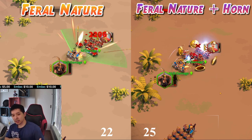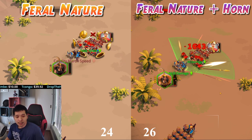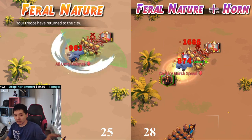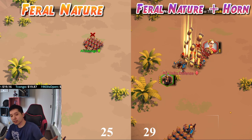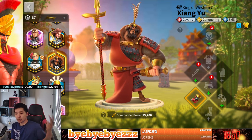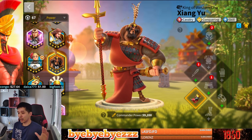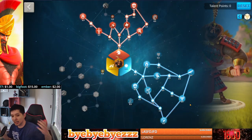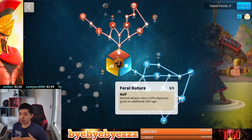After this testing video, I'll explain why I want to stack more rage on XY. In terms of damage, the one with Feral Nature and Horn of Fury was able to kill an extra 60,000 more units. At the end of the battle, the one with Horn of Fury and Max Feral Nature did around 60,000 more units killed compared to the one with Feral Nature only. So with that out of the way, let's go into when you should try to get as much rage as you can on a commander — when is it worth it to use Feral Nature, and when is it not?